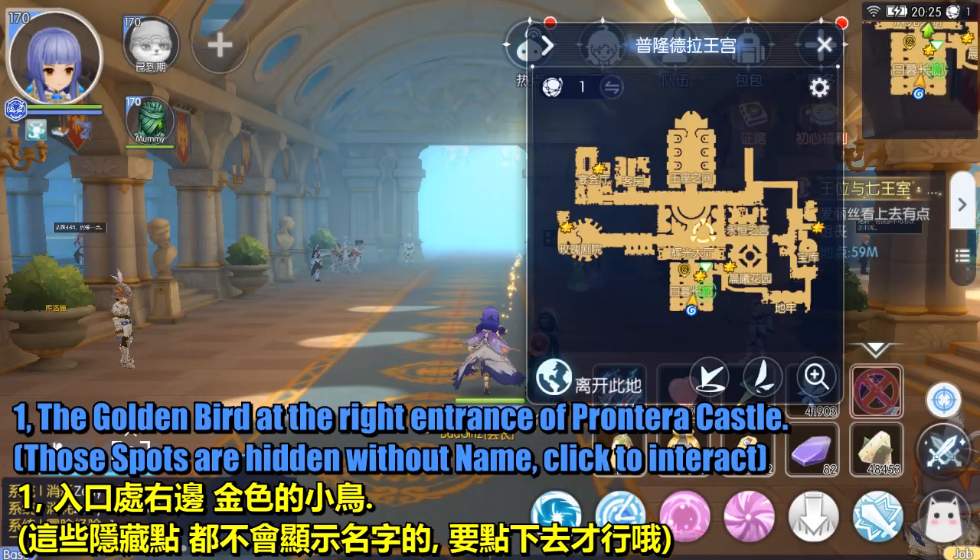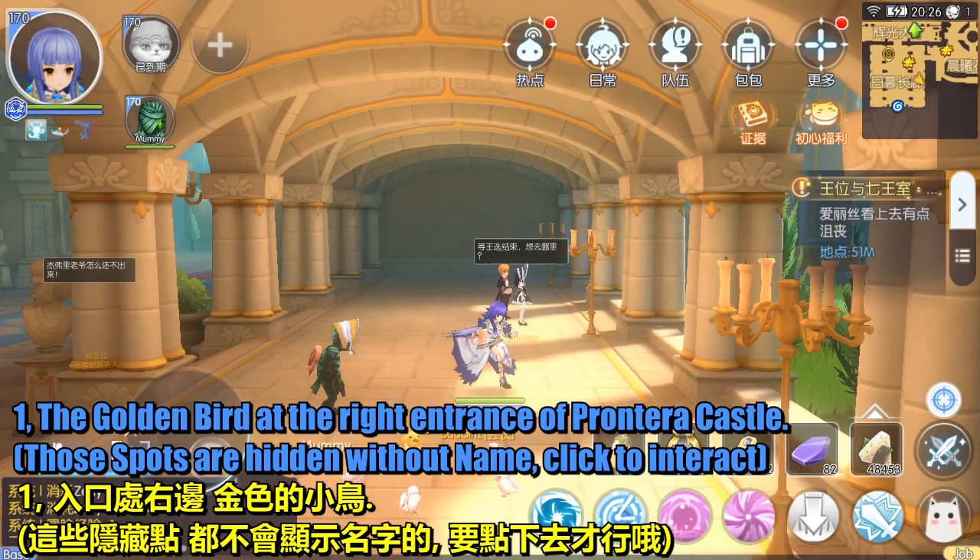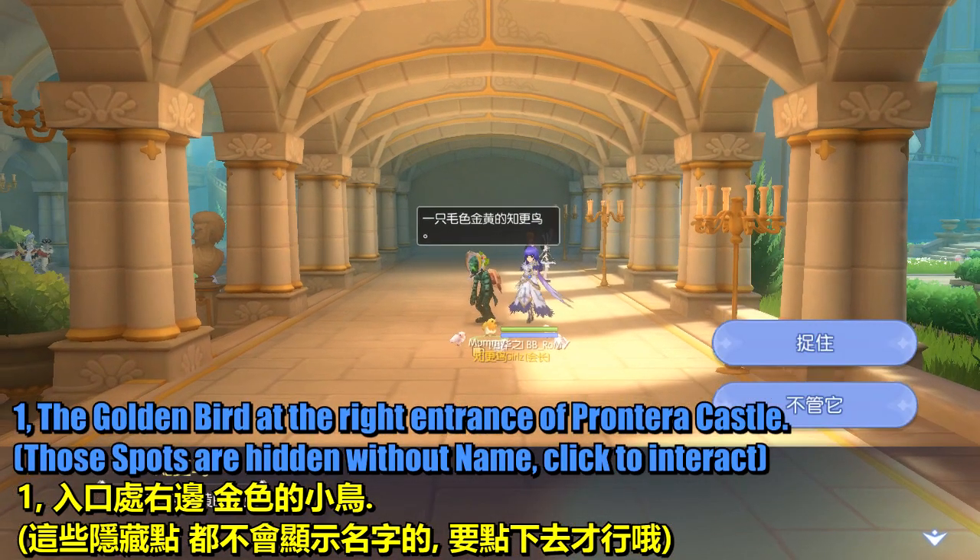Spot 1: the golden bird at the right entrance of Prontra Castle. These spots are hidden without a name — click to interact.